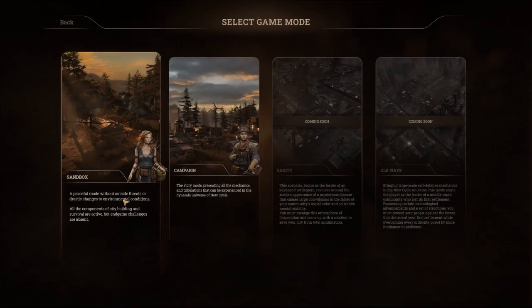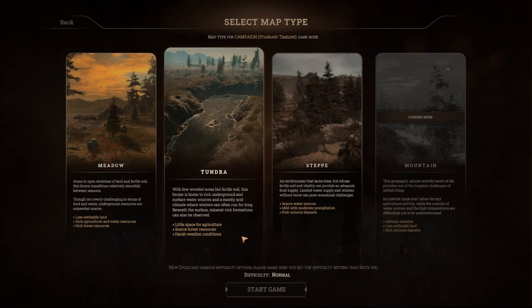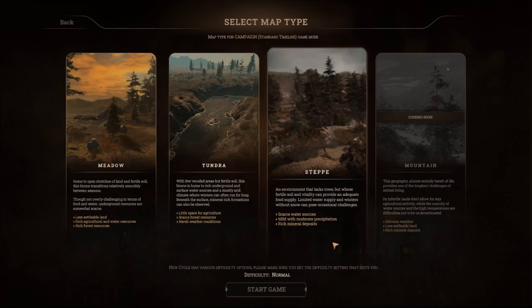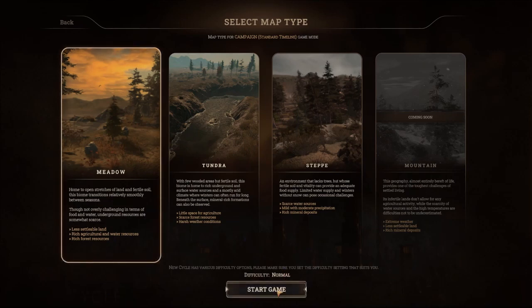We can go Sandbox, which is peaceful without threats. I think we should go the campaign, which is the normal experience. We've got the standard timeline, which allows us to set up from the start, or the developed timeline — we're going to go from the start. Here we get to choose which map we want. We've got the meadow, which has rich agriculture, water sources, and forest resources. The Chandra has little space for agriculture, scarce forest resources, and harsh weather conditions — that sounds pretty hard. The steppe has scarce water sources but rich mineral deposits. I think we should try the meadow first. There's also a mountain map coming soon. So let's start with the meadow on normal difficulty.